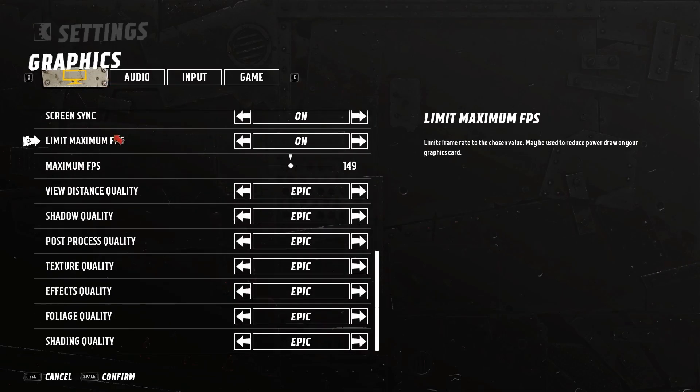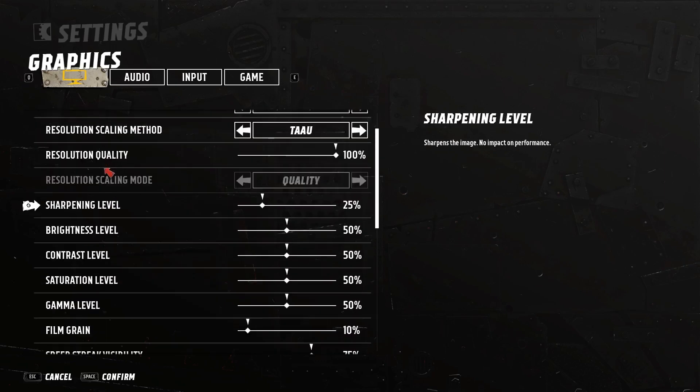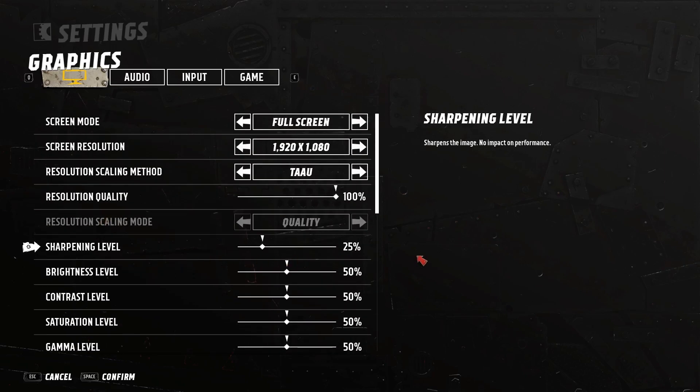Scroll down and the main setting you should change is sharpening level. As you can see, it's here on the top part of the settings list.